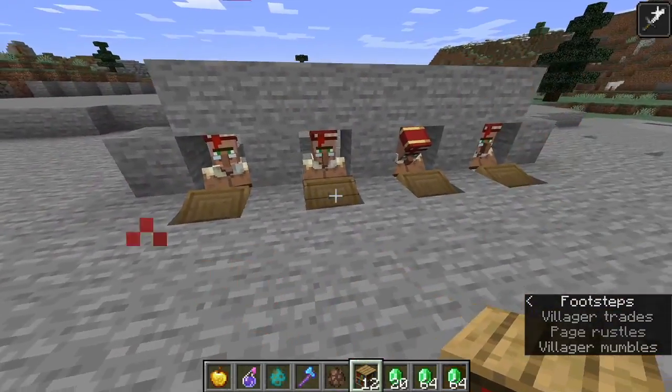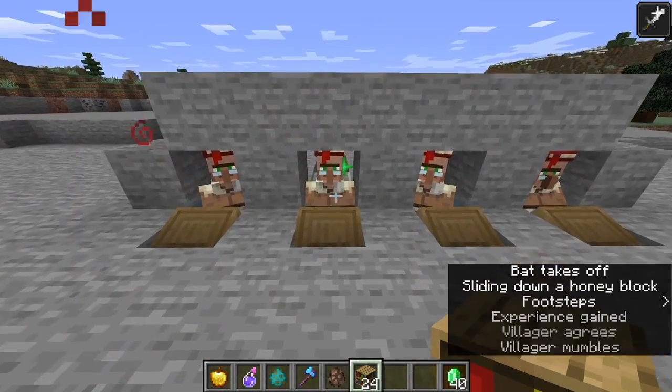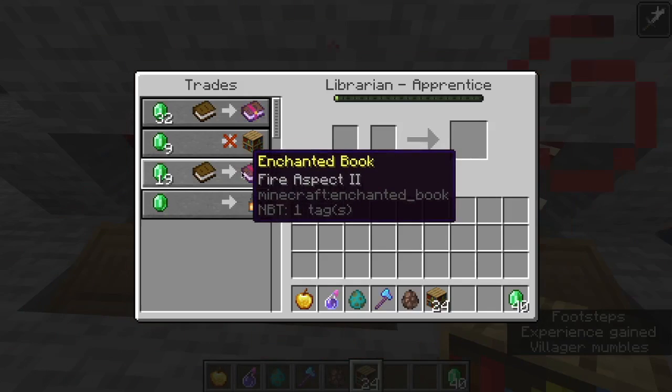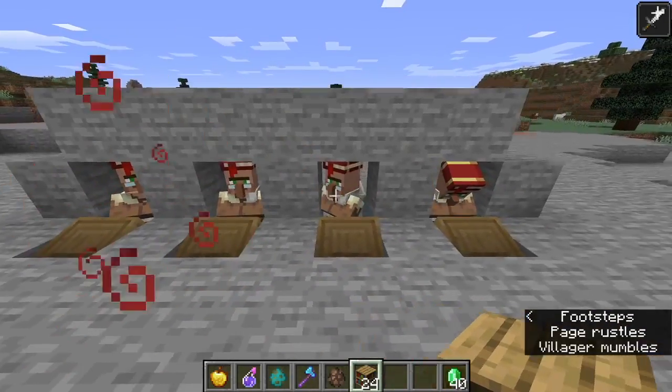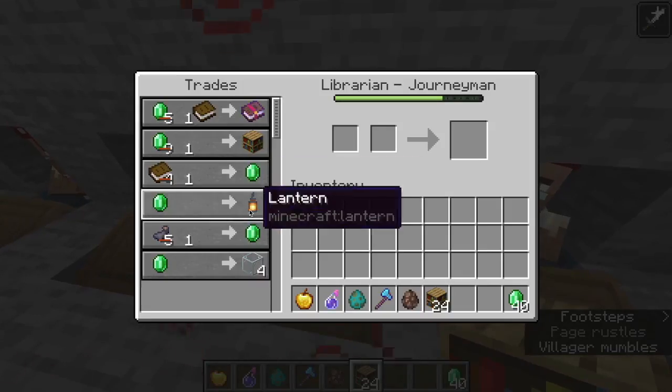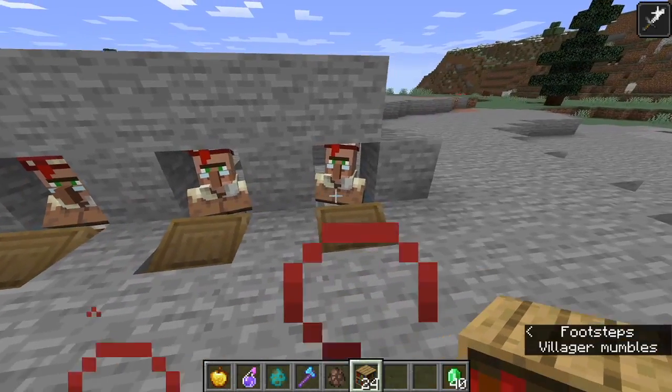So this guy won't do. Let's do the same thing for this guy and quickly get him up to the second level. We're having some bad luck here. But this is a guy that I've already tested it with. As you can see, for the first two trades he had the bookshelf trade and then he had the book trade — that's what you need to get.